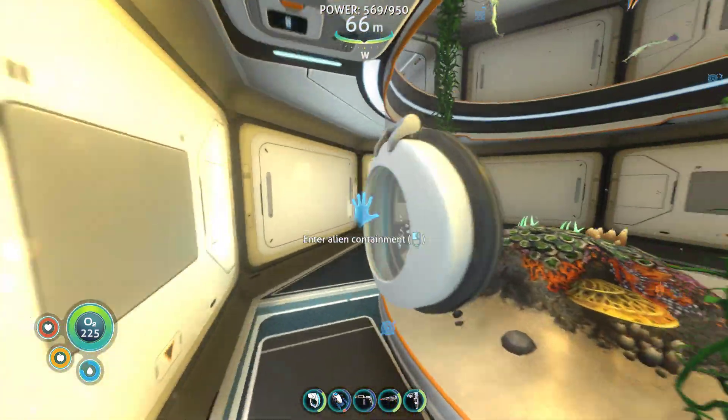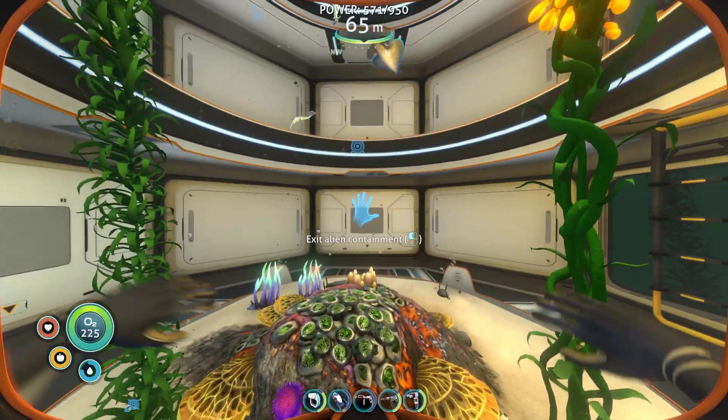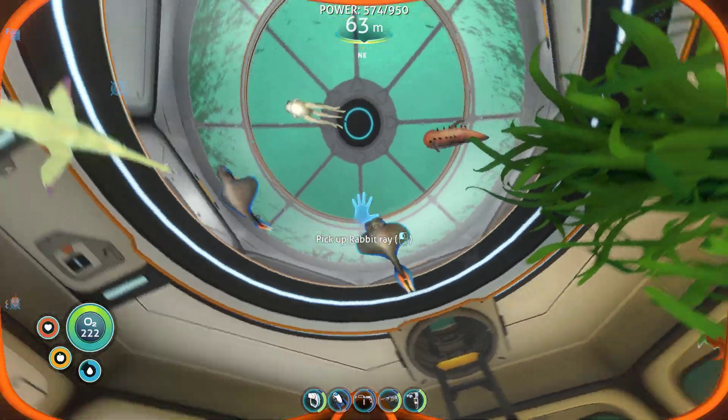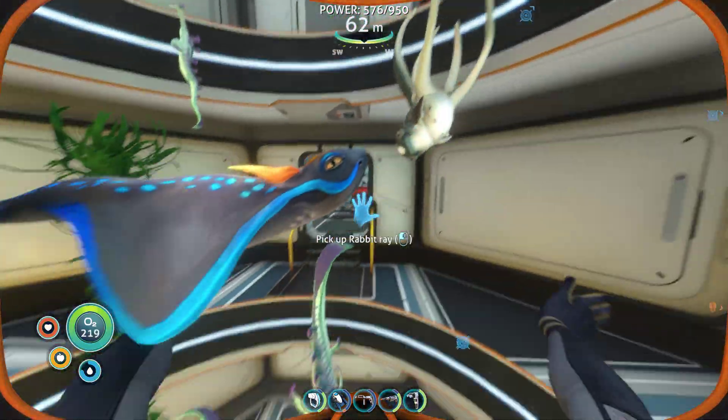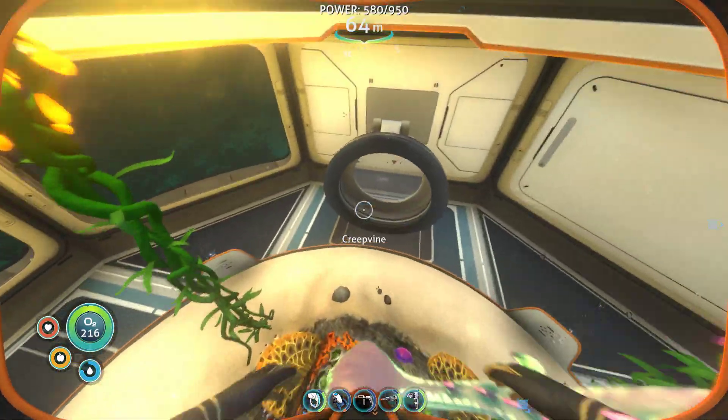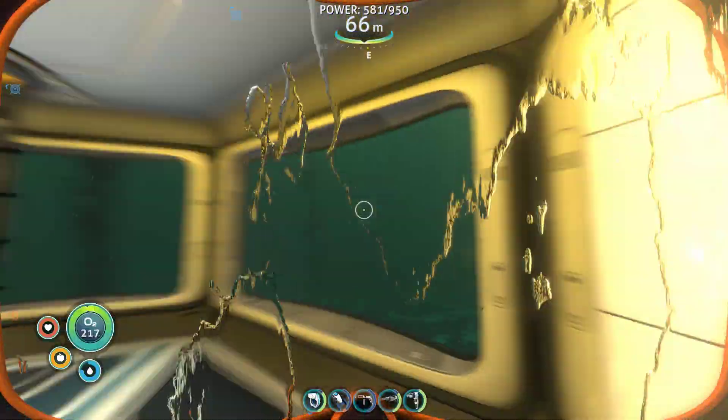As you can see we can go down to the bottom and we can go inside. Let's see if we can grab the rays a minute. Rabbit ray, rabbit ray, rabbit ray. So they should all be in our inventory - yep, so they are. We will go and release them into the wild.